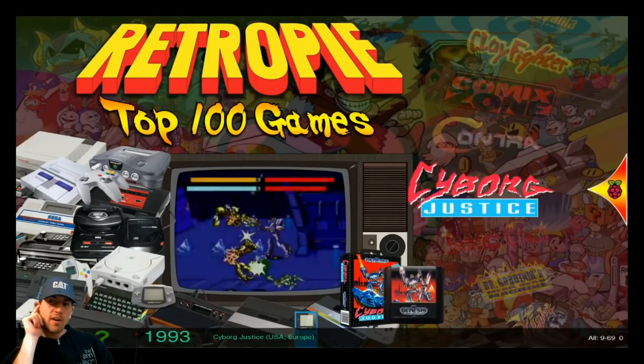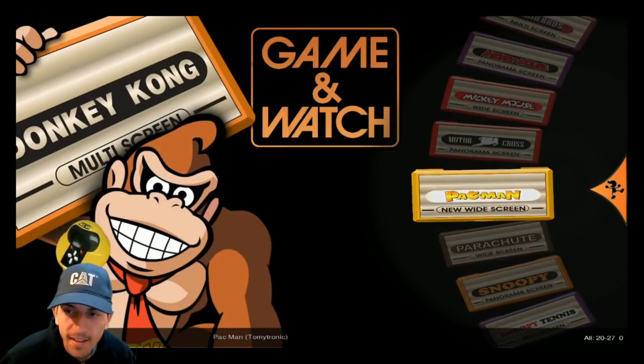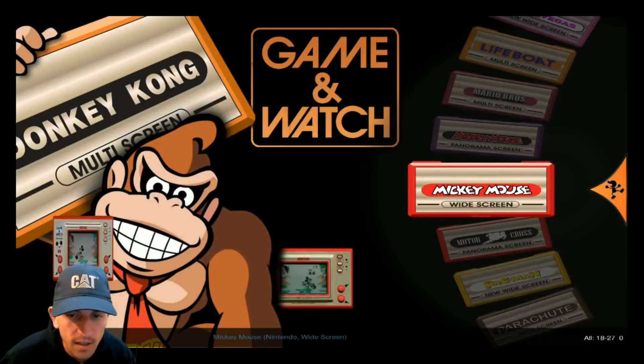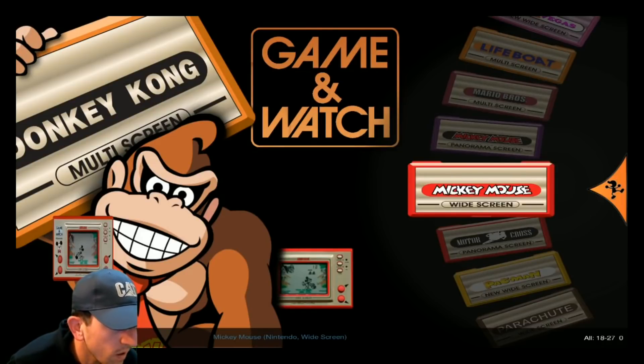So there you have it — my top three plus runner-up 128 gigabyte images. I feel like a lot of people love this size because it's still budget-friendly but you get a lot of games. As you saw, most of these images average around 13,000 ROMs each, so you can back up all your stuff just fine — makes for what they call the ultimate collection. Let me know what you guys think: what are your top three? Do you agree? Don't forget to like and subscribe and we'll see you on the next one.